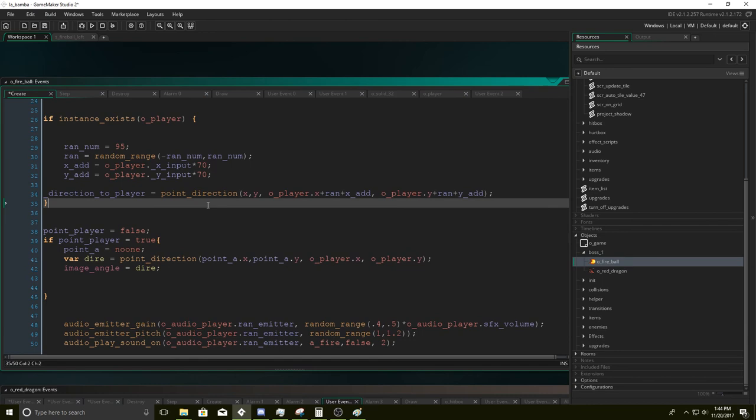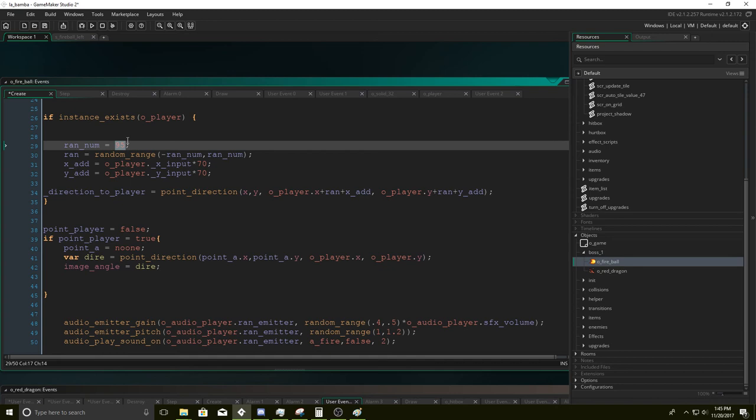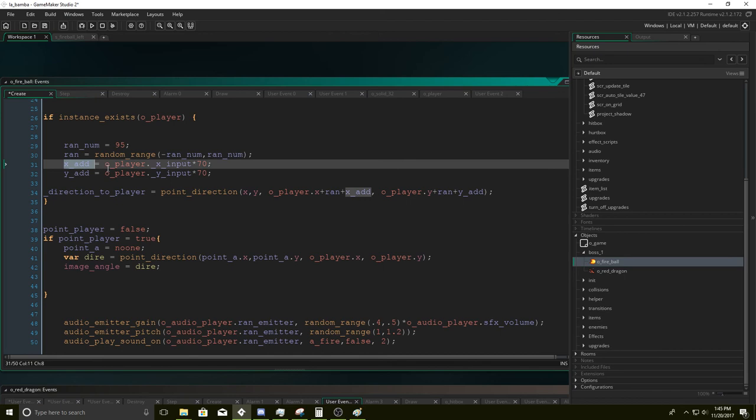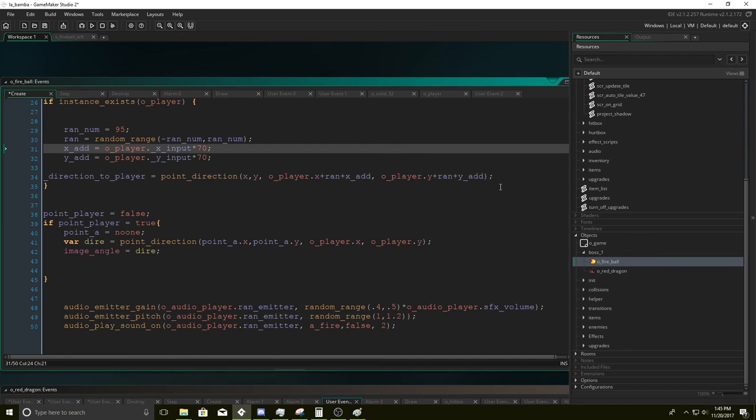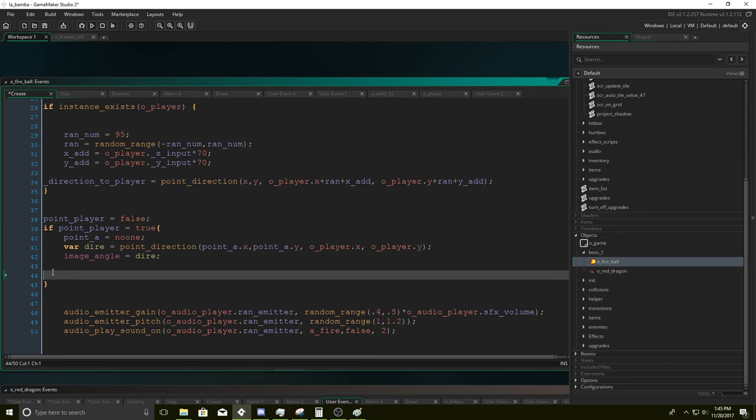Then we're going to create a couple more instances. If the player exists, here's the random range. What this does is it looks at the player's position when the fireball was just created, and rather than going straight to the player, it's going to add a little bit of random range. It can get overwritten by anything like the dragon variable. Random equals random_range(rand_number). X_add equals O_player.x_input times 70. Direction to player uses point_direction. If point_player is equal to true, then it'll aim at the player.